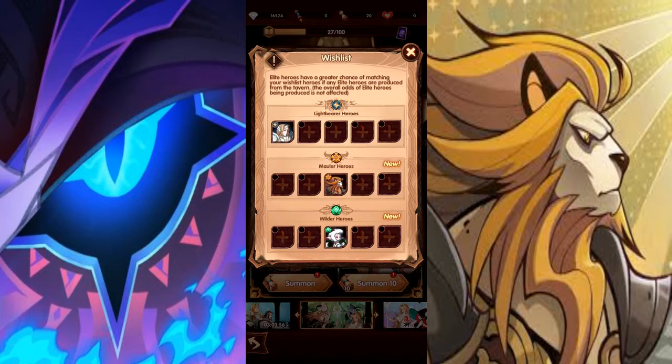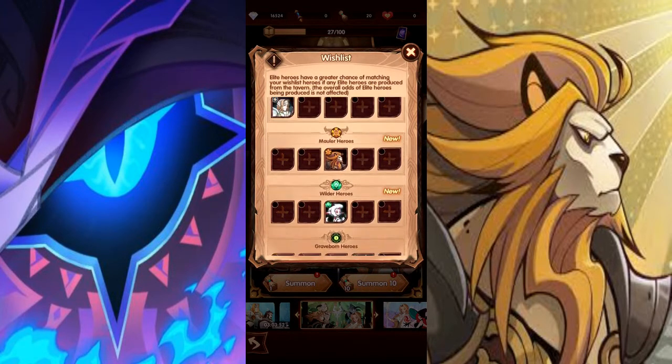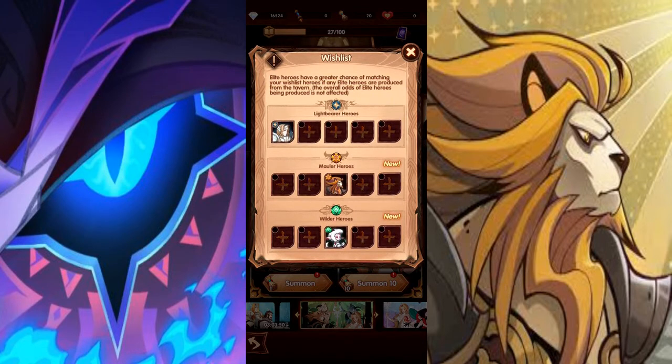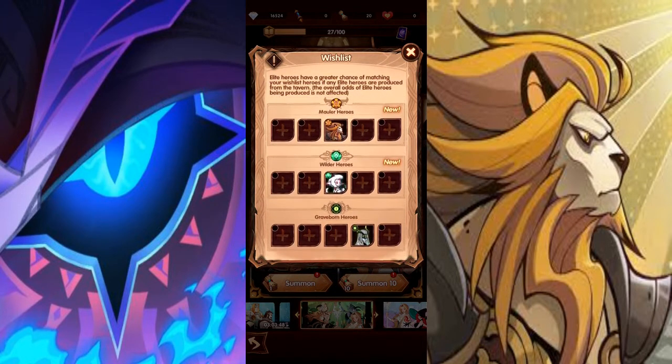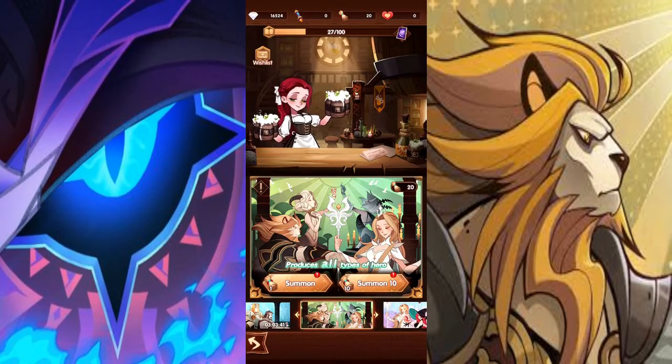I don't expect it to give us like 5 times the odds of getting these heroes. But what I'm thinking is that it will lower the odds of getting elites that are not on our wish list. Now I could be wrong, but all we have is this sample size. I apologize — I wish I had more. I really do. But I'm not spending one diamond for a year.